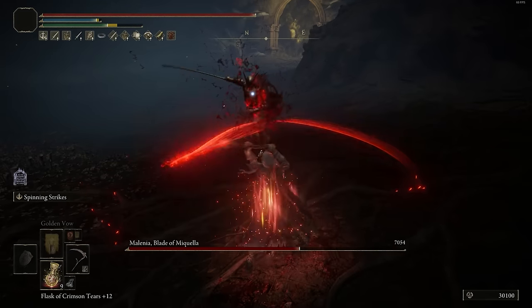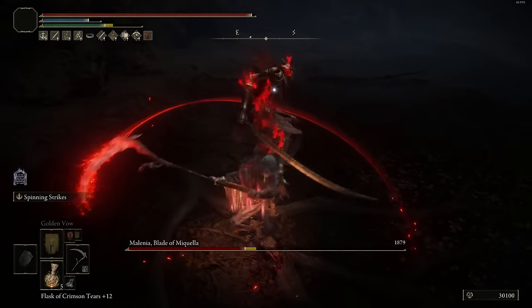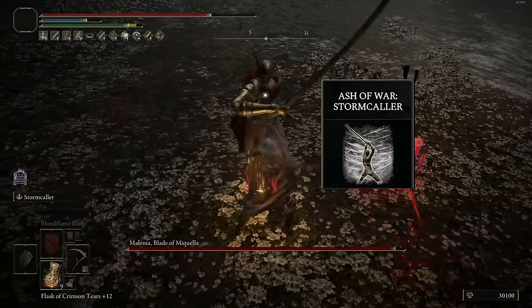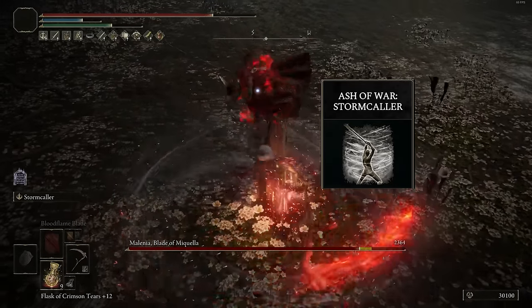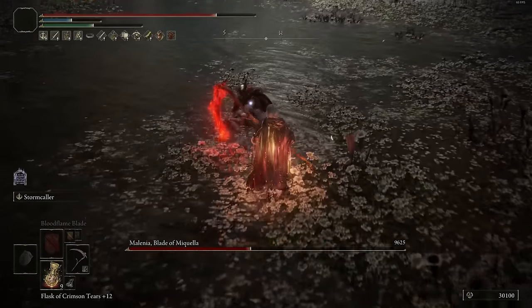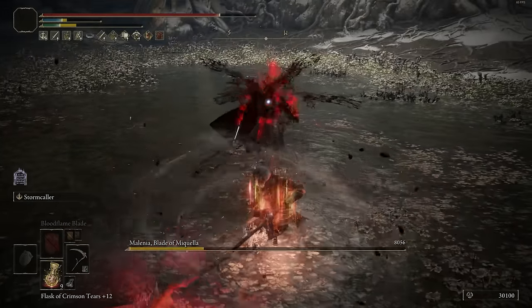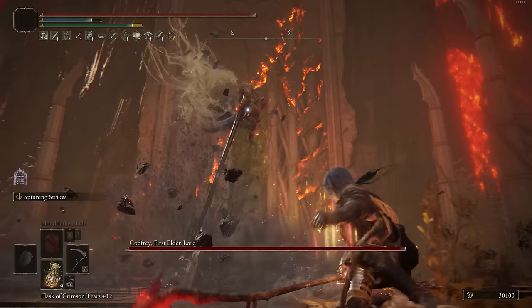To counteract that, if you're going to fight those types of enemies — whether it be a Leyndell Knight, Cleanrot Knight, or even Malenia — I would actually recommend putting on Stormcaller, because this one staggers and stunlocks a lot better. It's not going to get as much damage or blood loss buildup, but the stunlock potential can make it extremely good. But against all other types of enemies and bosses, I recommend sticking with Spinning Strikes because the gameplay speaks for itself.